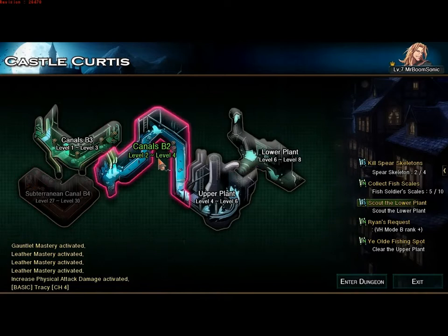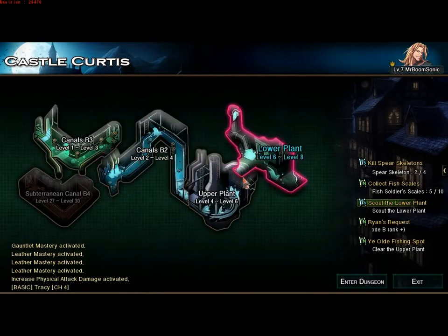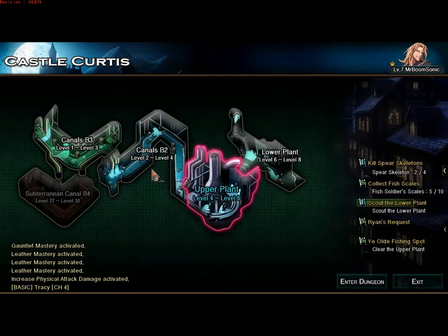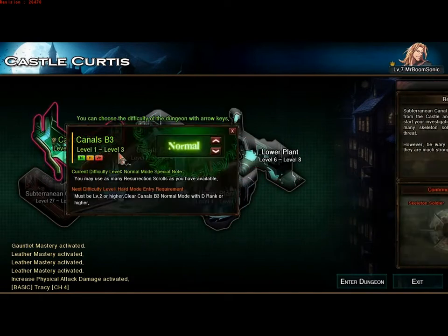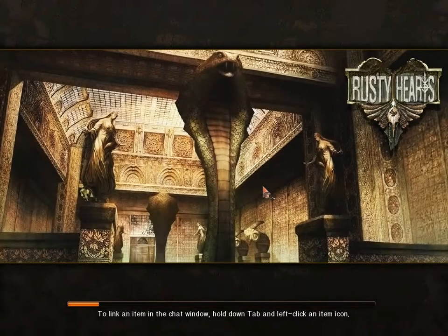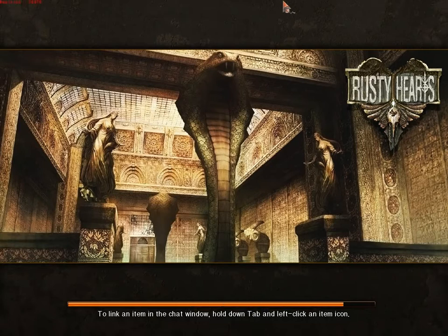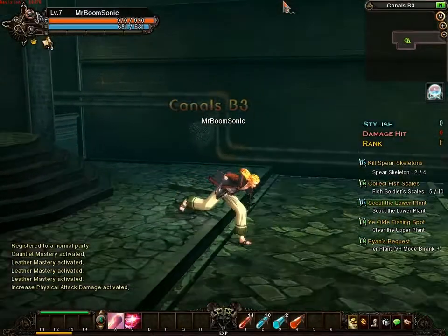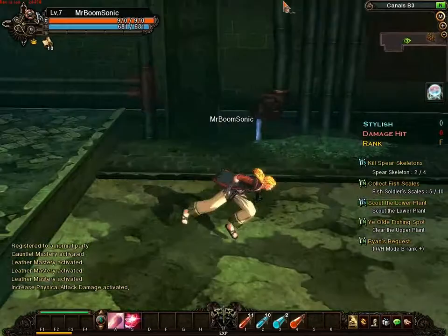Let's see what the combat skills look like. As you can see, it's an instance-based combat system. The lack of open-world exploration makes things feel a bit dull since you're loading into artificial instances all the time, and sometimes those instances don't even drop the items you need. Let's show you a quick dungeon run.